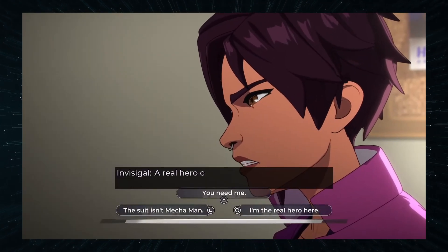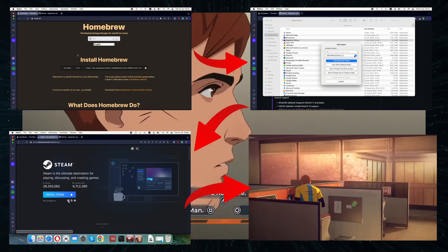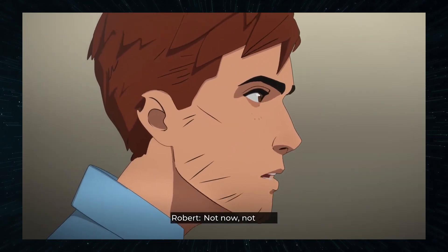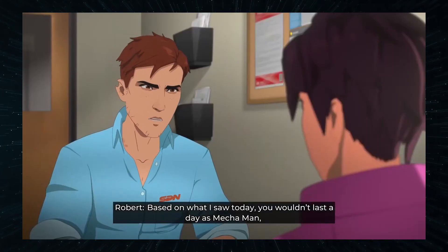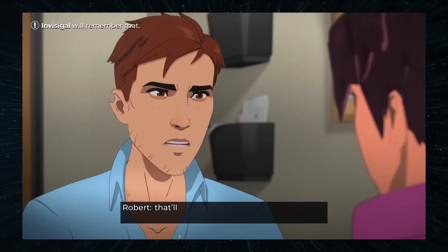As for the setup, you first need to install Homebrew, then Cegworks itself, then Steam, and then the actual game. The process takes a bit more time compared to the other methods here, and so is beyond the scope of this video. For detailed guidance on how to set up Cegworks, just click the respective video in the description and it will show you exactly what to do.